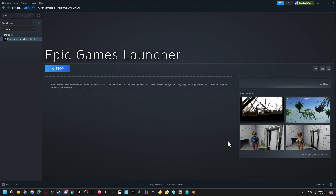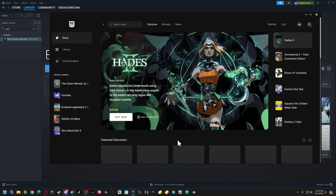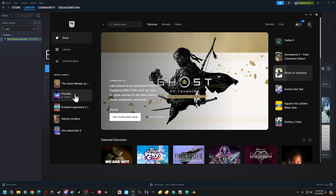What Epic Games likes to do is minimize itself when you open up a game — I don't know why it does that, but it does. And once you close the game it'll open back up automatically; you don't have to click on anything, unless your computer isn't working correctly and it doesn't do that.